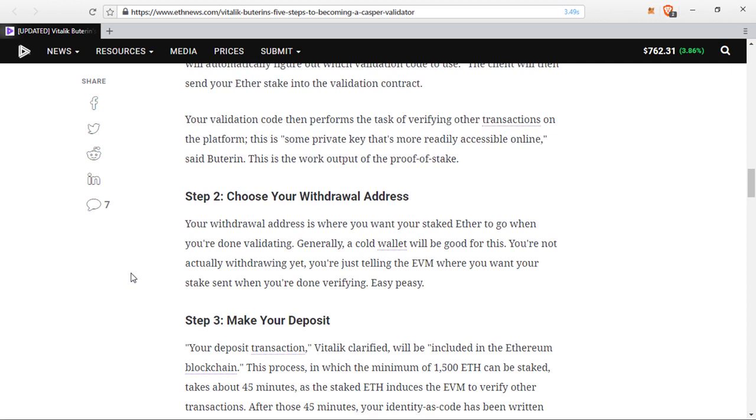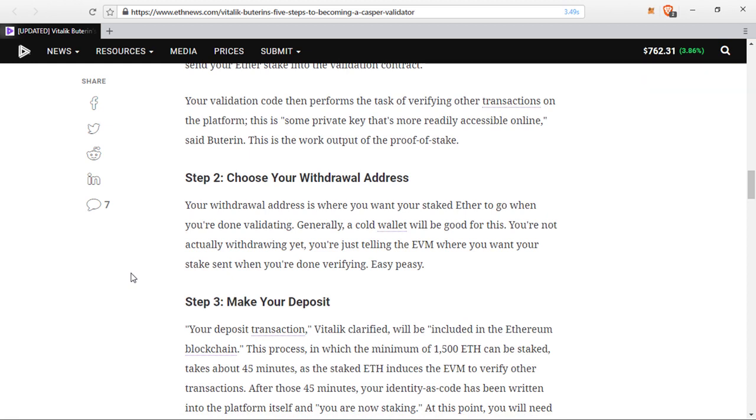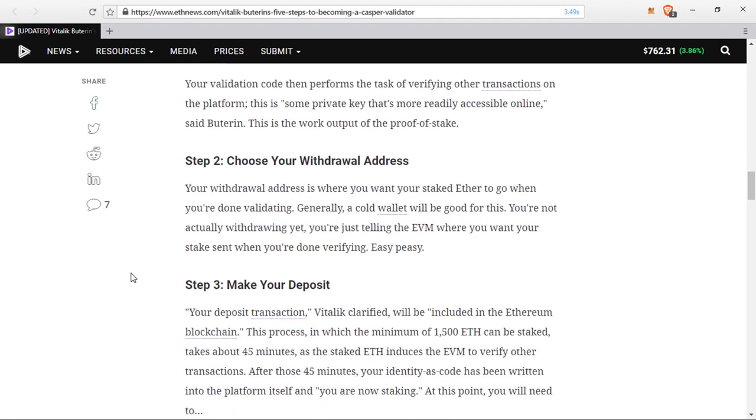Number three: make your deposit. This is what we've waited a long time to hear — exactly how many Ethereum you would need. Now we have proper clarification. Vitalik clarified that your deposit transaction will be included in the Ethereum blockchain. A minimum of 1500 ether can be staked. This process takes about 45 minutes as the staked Ethereum induces the EVM to verify your transactions. After those 45 minutes, your identity as code has been written into the platform itself and you are now staking.